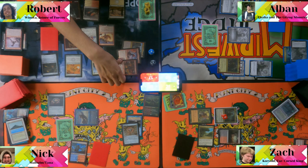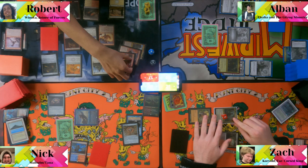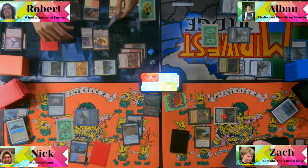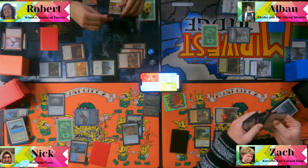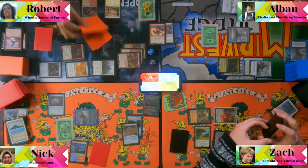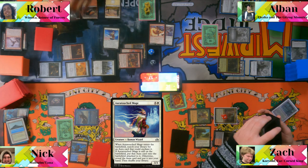The damage doubles thanks to Angrath's Marauders — eight plus eight is sixteen, plus six is twenty-two. Albin still has more attackers. He confirms lethal on multiple opponents. Winota triggers with two Aura-Touched Mage triggers — Breath of Fury combo keeps generating additional combat steps. "Good game. Yep, good game."